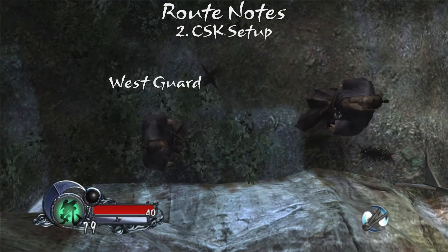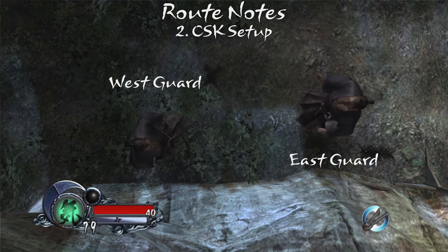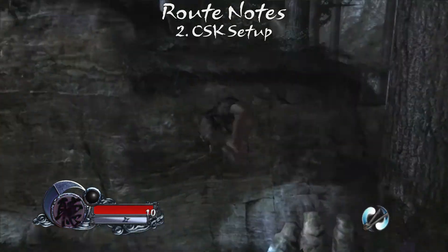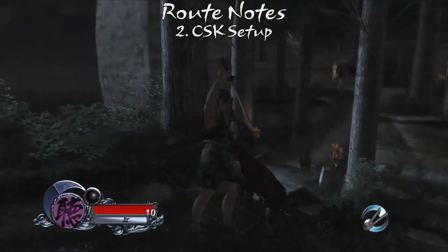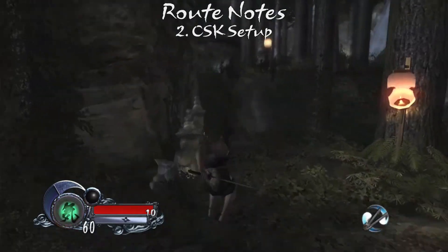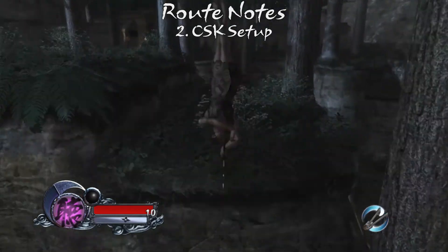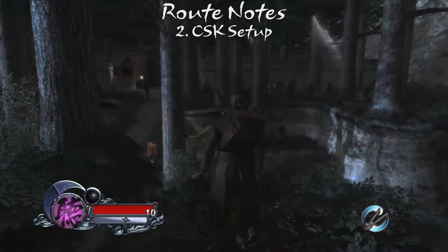Only the west guard needs to hear the dashes in this case. The east guard usually ends up in a similar state from hard landing the R jump or either of the two L jumps, but is not required. Soft landing the R jump allows for a consistent back SK on the ninja, which is optimal. However, if delayed due to a standard SK on the first guard, you can opt to hard land the R jump to break the ninja's default cycle in an attempt to mitigate the RNG.